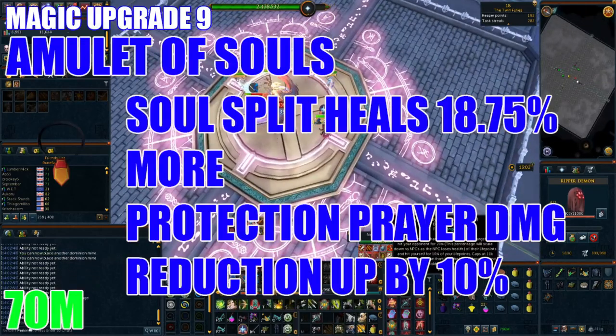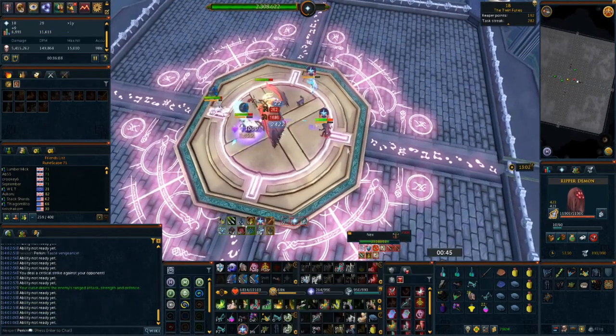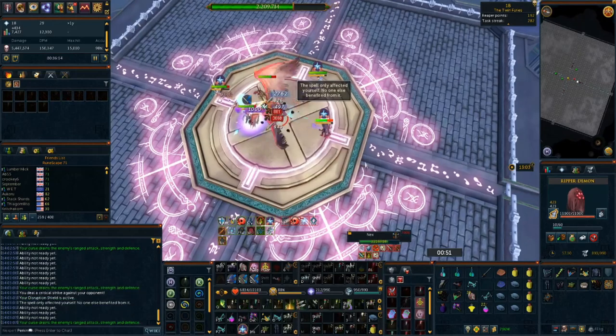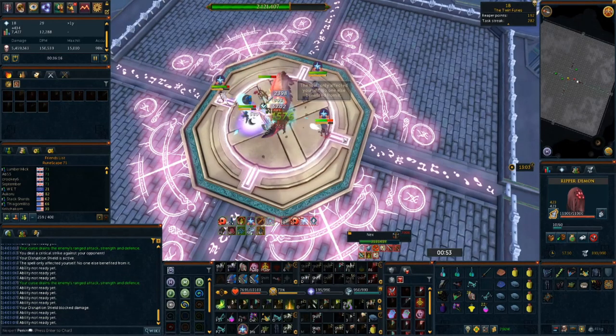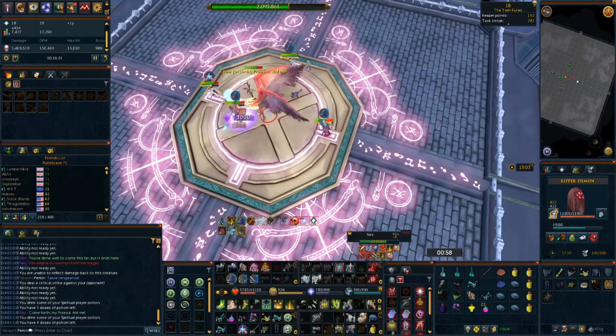Next, grab an Amulet of Souls. You can upgrade this later to be the best-in-slot amulet in the game, and for now it makes Soul Split heal 18.75% more HP on average. It also increases the damage mitigation offered by protection prayers to 60% whilst providing decent stats, setting you back about 70 million GP.